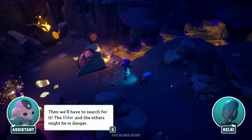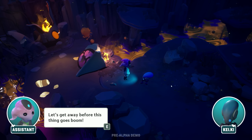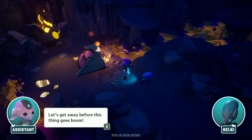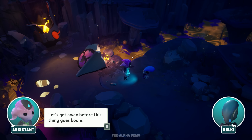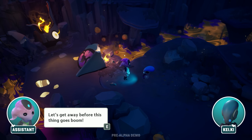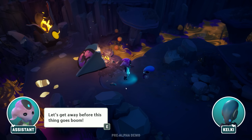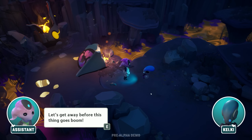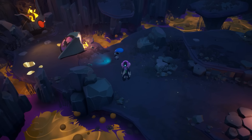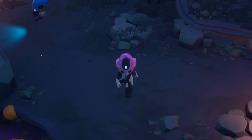We'll have to search for the elders — others might be in danger. Quick recap: we are an alien species called the Altars. Our planet was dying so we needed to find a new planet. We came to this planet because it was all green and blue. However, it took a very long time to get here — hence we crashed, cryopod broke, we've been asleep for like 500,000 days or something. Let's begin the exploration!